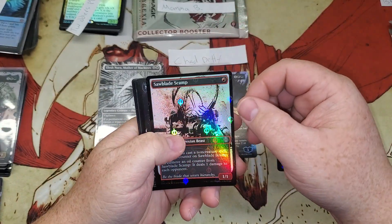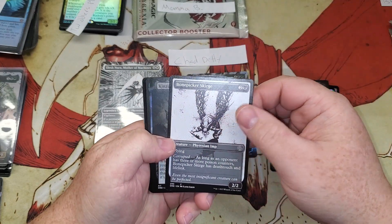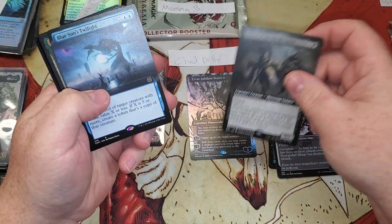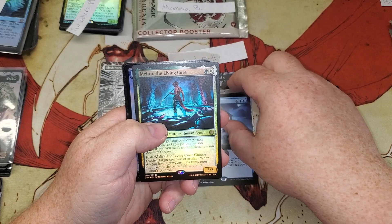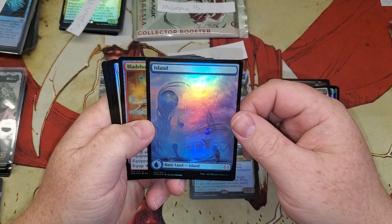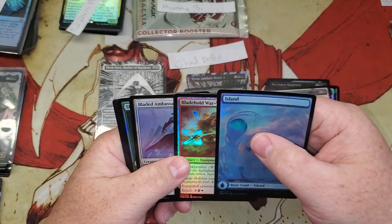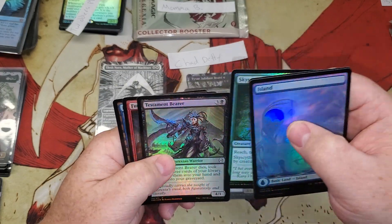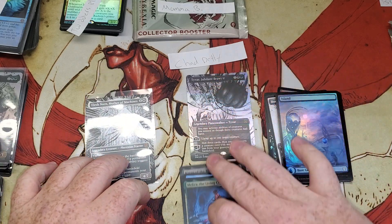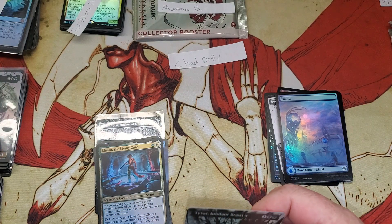What's the difference between these two? They're both Mother of Machines. Should have done my research — regardless, awesome pool! There we go Chad, congrats on that pool brother. Saw Blade Scamp, Necrojan, Rot Priest, Bone Picker, Kinzu of Black, Blue Sun's Twilight, and a Melira. That beautiful island — that thing is just really cool. Elish Norn, Mother of Machines — you did all right buddy!